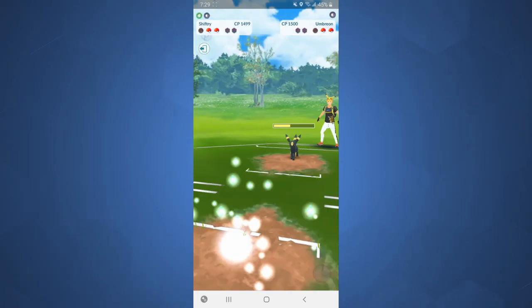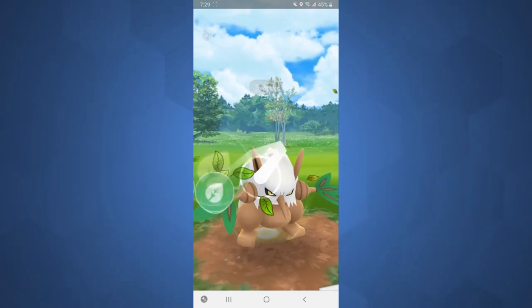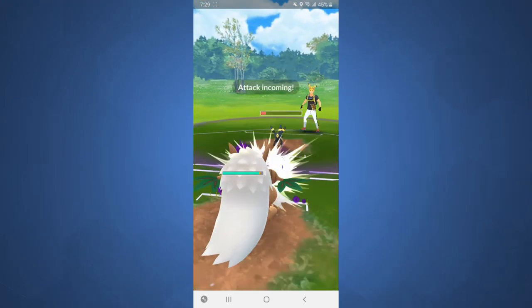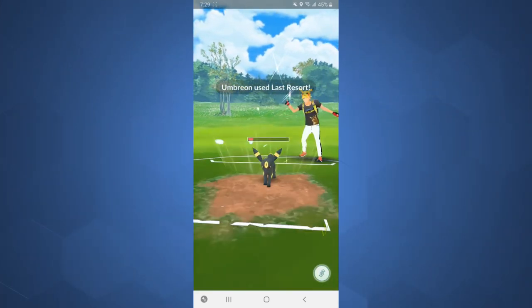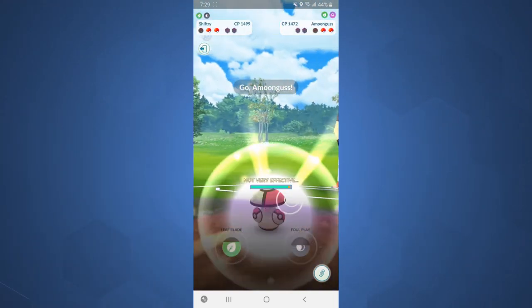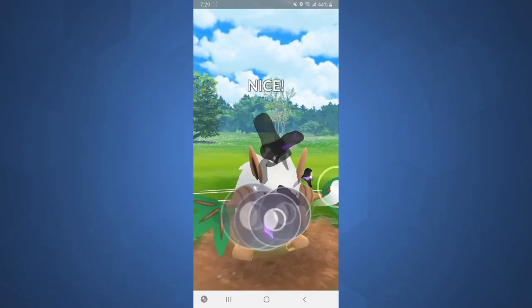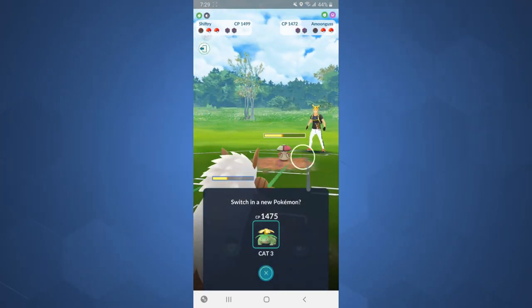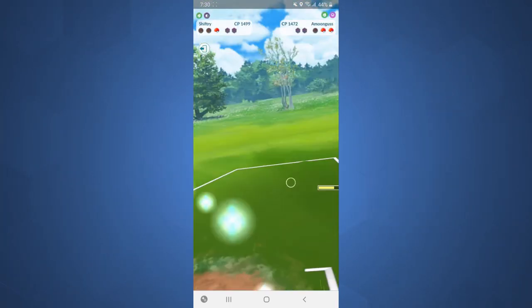Umbreon comes in and makes quick work of Froslass with shields down, but Froslass did its job. I go in with Shiftry against the Umbreon since my Venusaur is low — going for the Leaf Blade, applying heavy neutral damage. Shiftry can't take a hit very well but applies a ton of damage. I look to sack but can't get to it and they hit me with the charge move — Last Resort — that hurts. Amoonguss is in the back and I'm like, this is rough. I go for Foul Play and get Amoonguss into the yellow, then sack to catch the charge move on Venusaur — huge catch, it was a Sludge Bomb that totally would have taken us out.